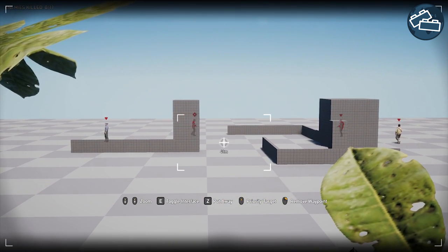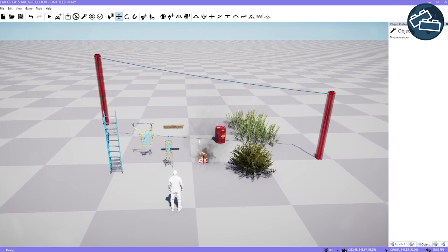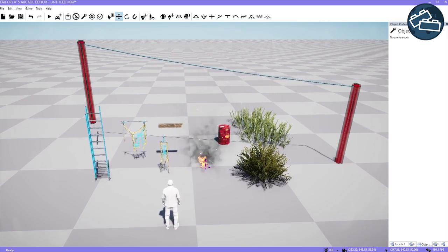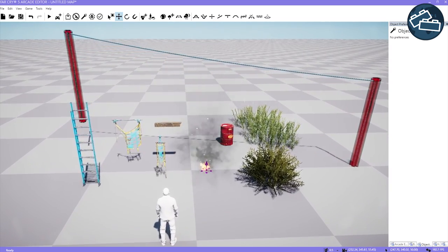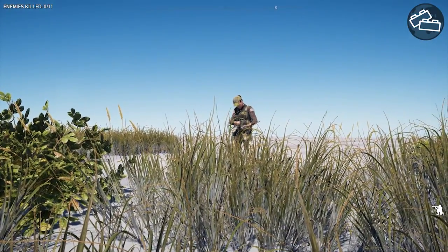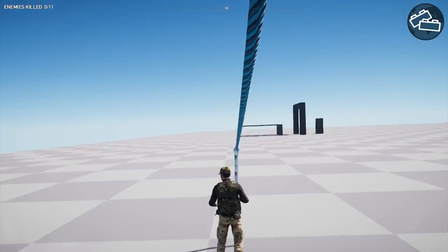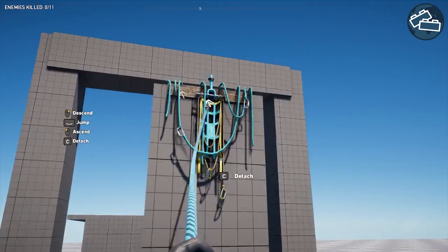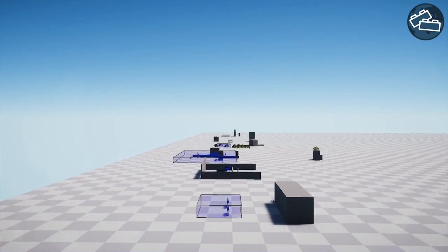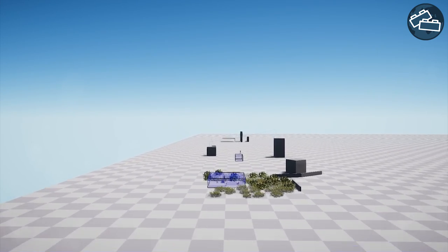In addition to those player tools, other puzzle pieces we have to play around with are what I'll call level design ingredients — elements present in the environment that the player or their enemies can interact with that have some predetermined functionality. For example, foliage like bushes and tall grass conceal the player when crouching. Zip lines allow the player to move from point A to B very quickly and surprise unsuspecting enemies. Climbing and grapple points give the player a lot of verticality in traversing the space. As a designer, it's crucial to have a good understanding of the ingredients you have available and their limitations.